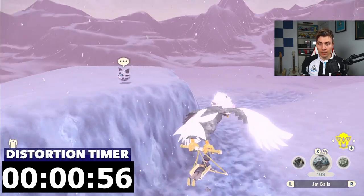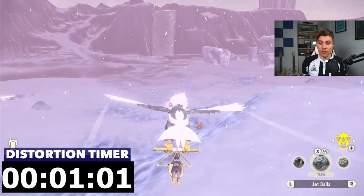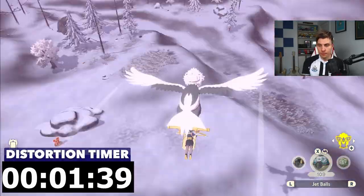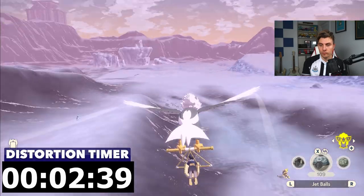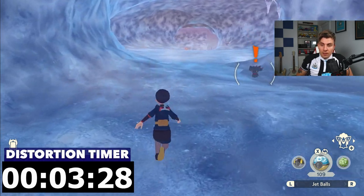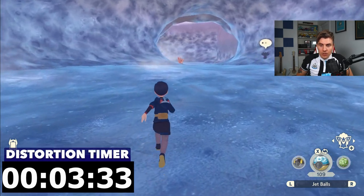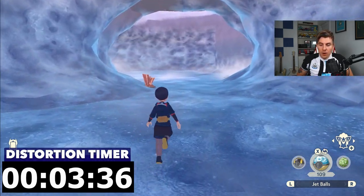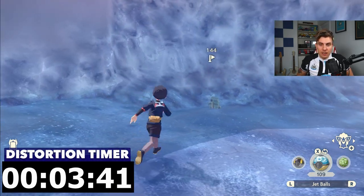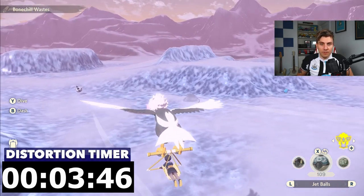This is all I would do. We'll speed this up now to show you how long it takes for a time-space distortion to appear. Note that the drop-down cave areas in the Alabaster Icelands that you enter without pressing A — these aren't sub-areas. These are just parts of the map, so they're fine to explore and won't affect the timer.